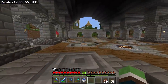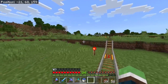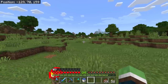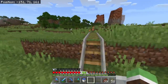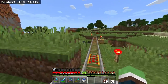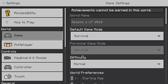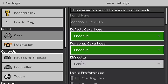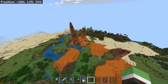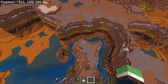Everything seems to be the same so far. Spawn is right back there — oh, never mind, spoke too soon! If you don't know where we are, the house is way back that way. This is that old school railroad I have all the way to my mesa. It looks like we have some interesting mesa stuff going on — wait. I'm not even keeping this world, I have a backup. I'll just turn on creative mode. It's like a mesa bryce — crazy. I see my first death location right here.